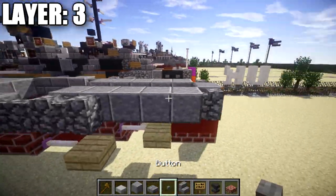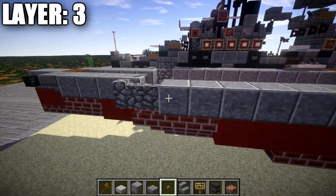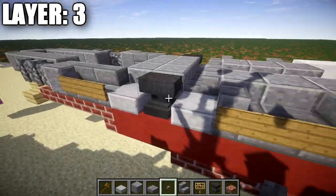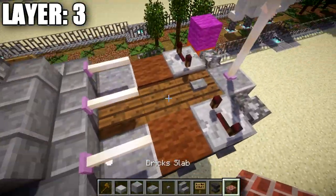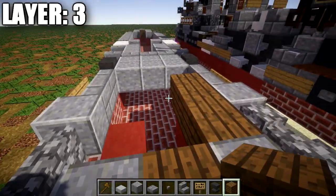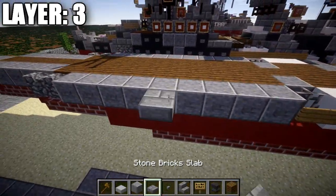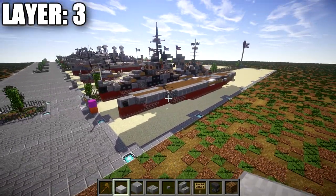Now grab stone buttons and place them on all the polished andesite blocks all along the sides — these represent the portholes that the Crown Colony class light cruisers have all over the ship. Once done, grab spruce wood planks and fill in the entire deck with spruce wood planks. You should have something that looks nice and clean from above with stone buttons on both sides. That completes layer three — let's move on to layer four.